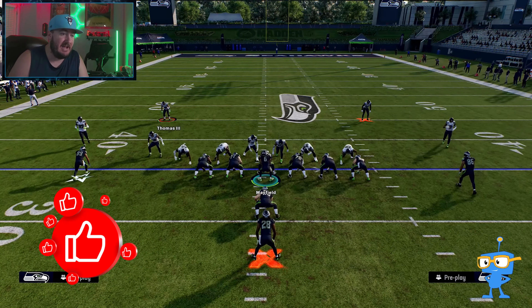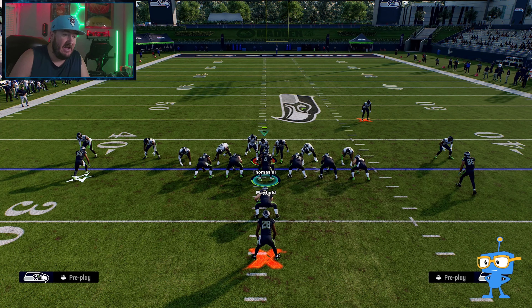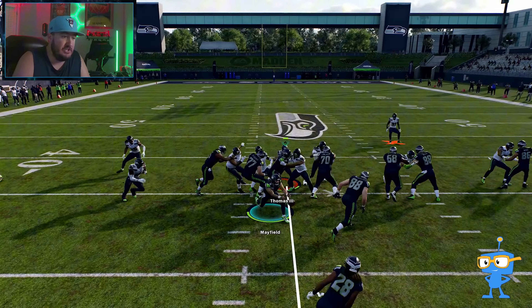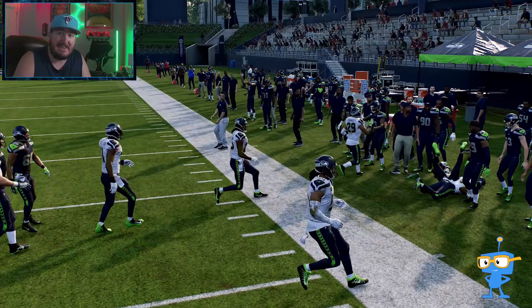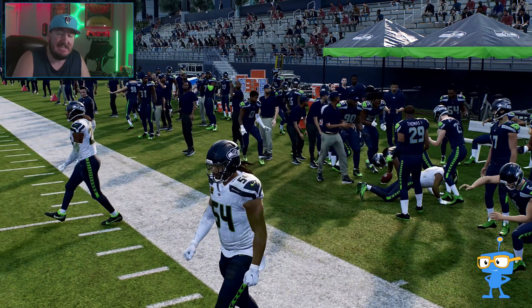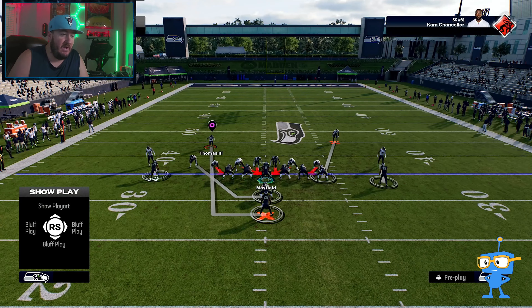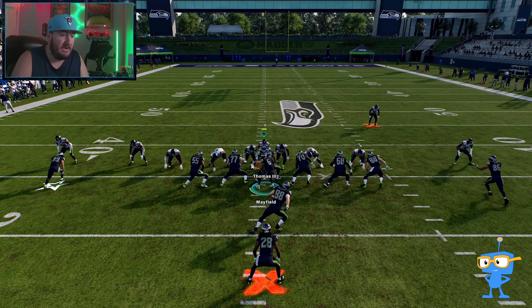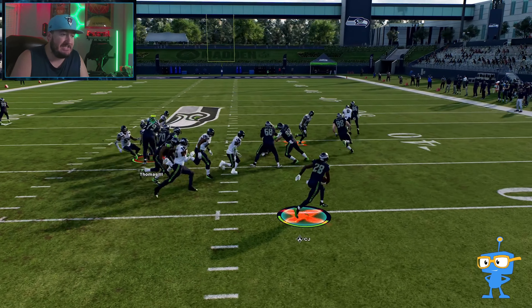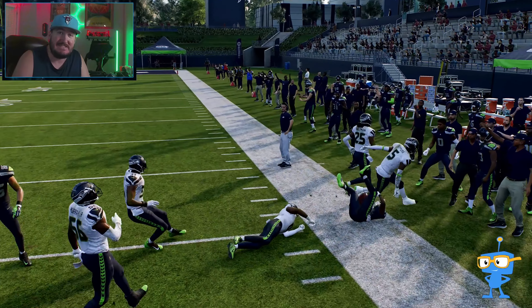Unfortunately we got caught from behind on that rep, but let's try it again. You just want to get away from the middle of the line, and as you can see we're able to get a good 5, 10, or 15 yards depending on your blocking downfield. Hike the ball, get out to the outside, have a good fast fullback — and look at this, we got ourselves 15 yards.